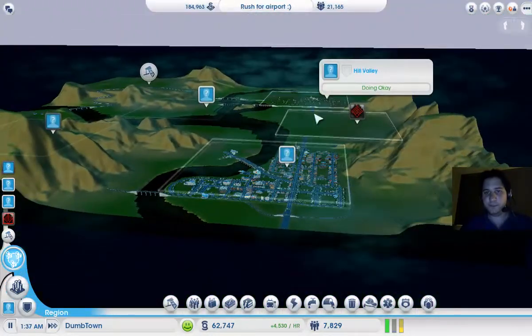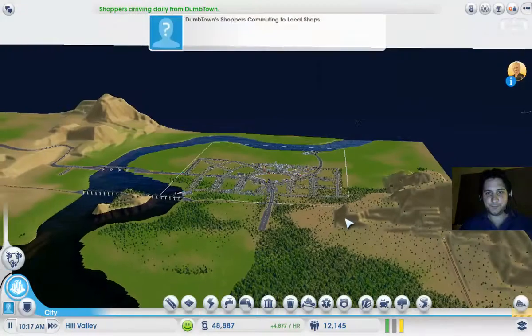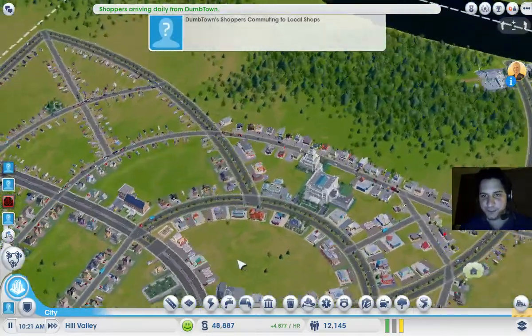Let's go to the region view and load Hill Valley. That should be quite fast. I've never really placed a university before, so I don't know how it works yet — we'll discover it together. Hello, beauty — it's been a while.